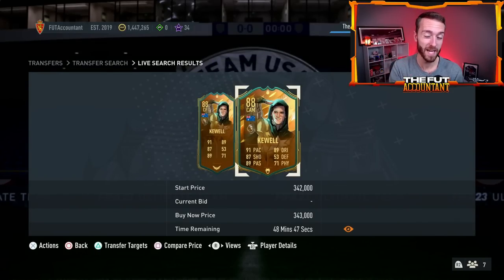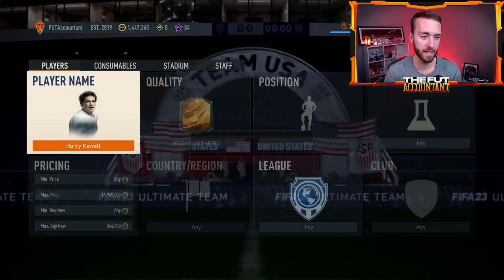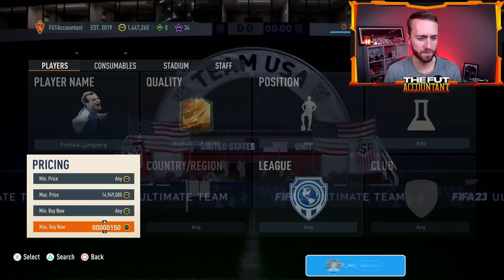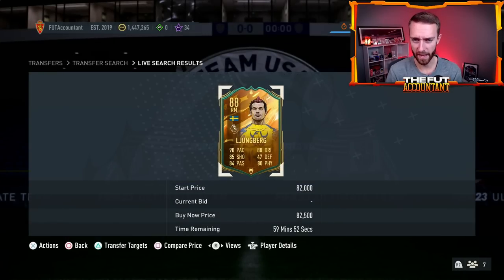I think the best bet might be to buy before the SBC releases for the top-tier cards. Be very careful with the lower-tier ones, like Unberg, Peter Crouch, Clint Dempsey, or Tim Cahill. These lower-price guys are going to get packed more often out of this SBC, which means people are getting these cards untradeable when they may have had them tradeable before. So I'd be very careful with those.